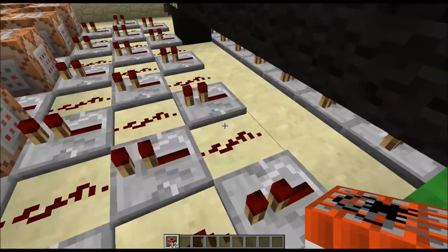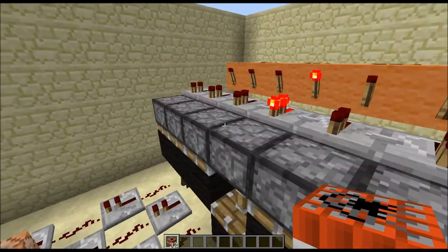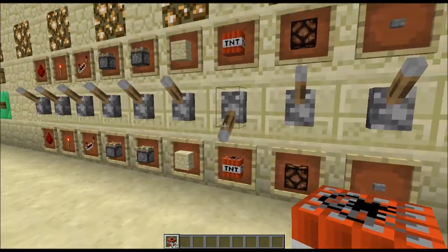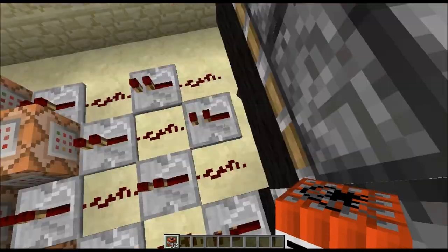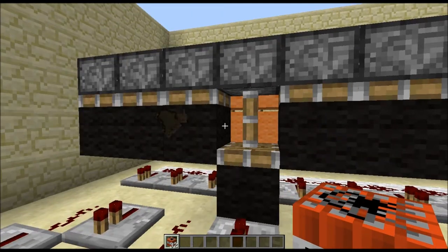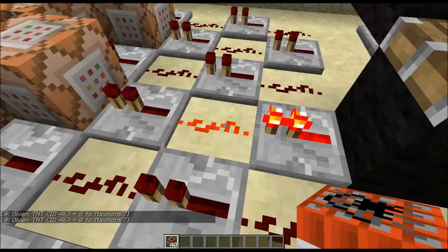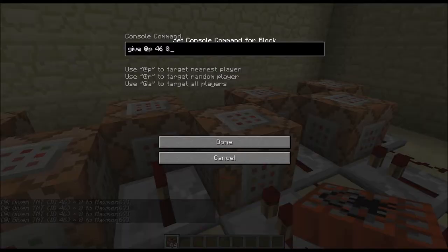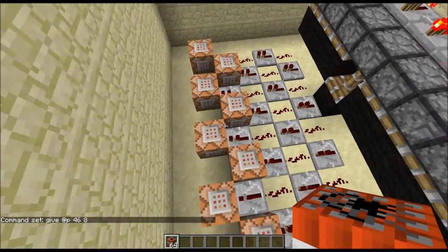It will go through each single command block, depending on which one you selected, until it reaches the item that you have selected. I selected TNT over here, so this piston will be pushed down — you can see up there, that's where the circuit is. So this piston will be pushed down, and Sam is selecting something else apparently. This pushes the piston down, so when you click engage the circuit will go through, and then it'll reach this command block. Now I have 32, and it'll type in the command: give 46, 8. 46 is the ID of TNT, and 8 is the number of TNT you want to give yourself.